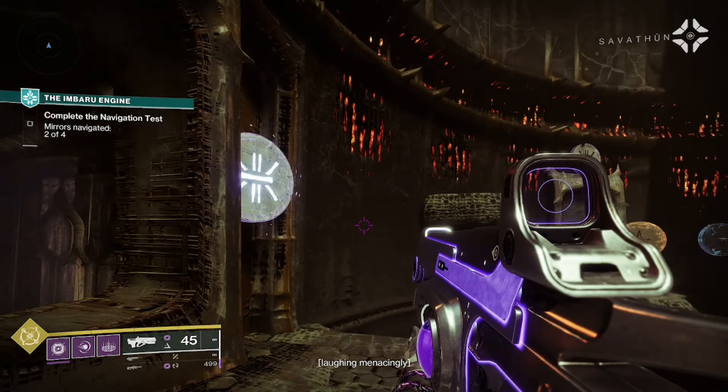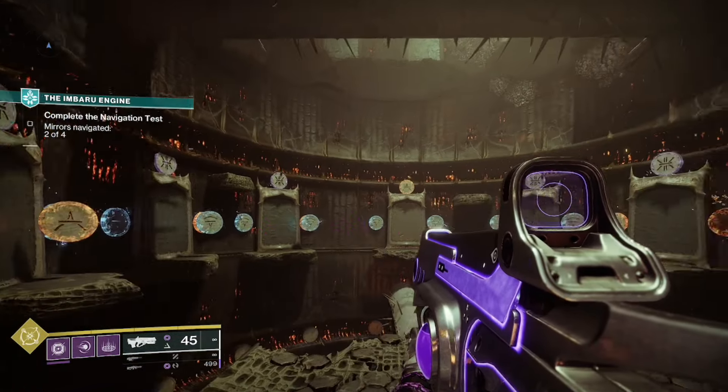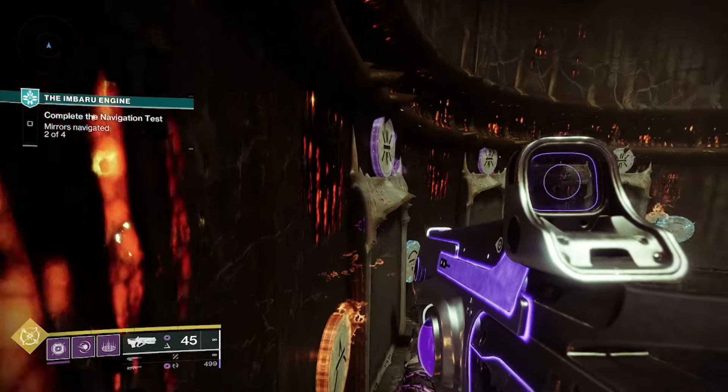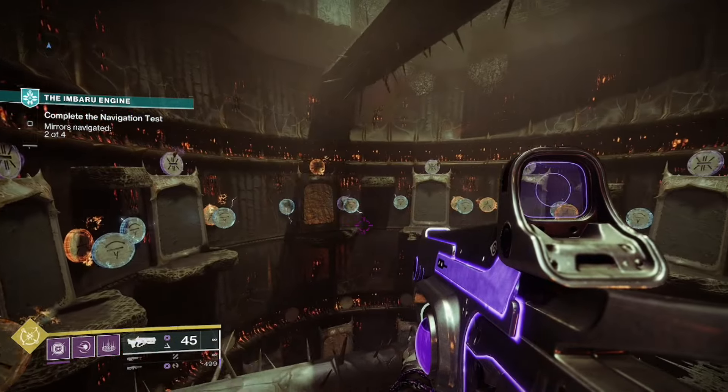Third, a void symbol will appear on the right of the door, but now a bunch of symbols will spawn in front of the right symbol covering it up, so position yourself in a way that you can see the true emblem hiding behind. Shoot that symbol and head through the door.